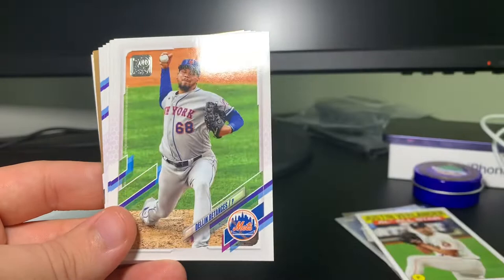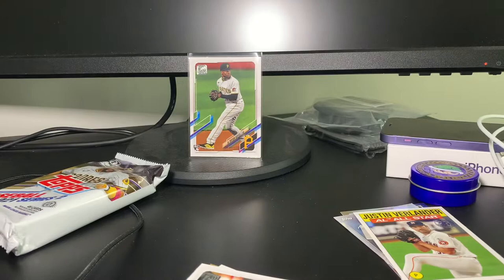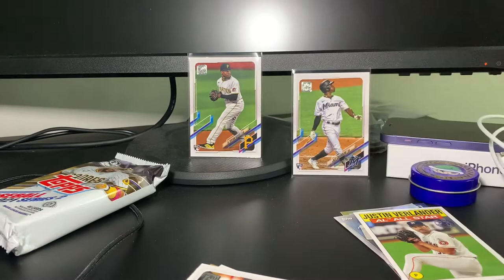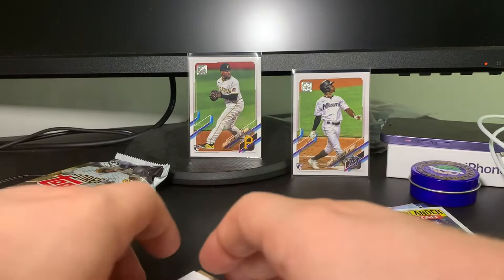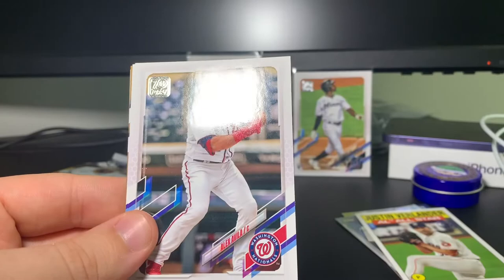Framber Valdez, Dustin May — get well soon, he's an exciting player. Dellin Betances, Corey Dickerson. Jazz Chisholm — there's another one you're looking for. I'll sleeve him super quickly. With how much they've printed it's not necessarily worth sleeving every time, but I like to because these are my first ones. Corbin Burnes, Luis Alexander Basabe — wow, what a name — Alex Avila.